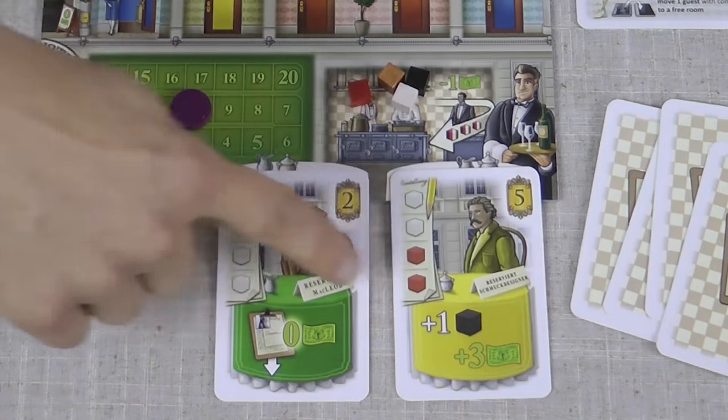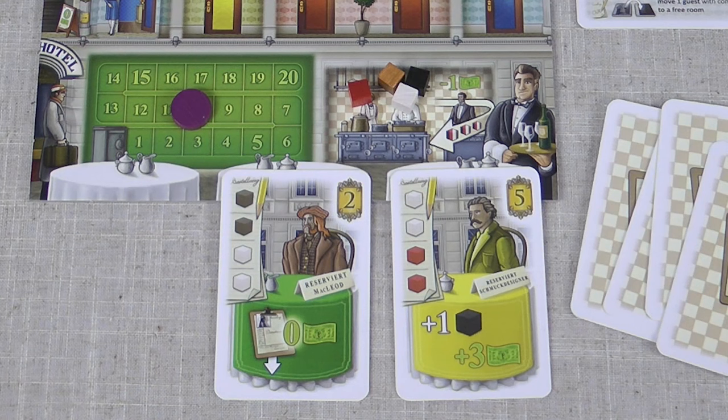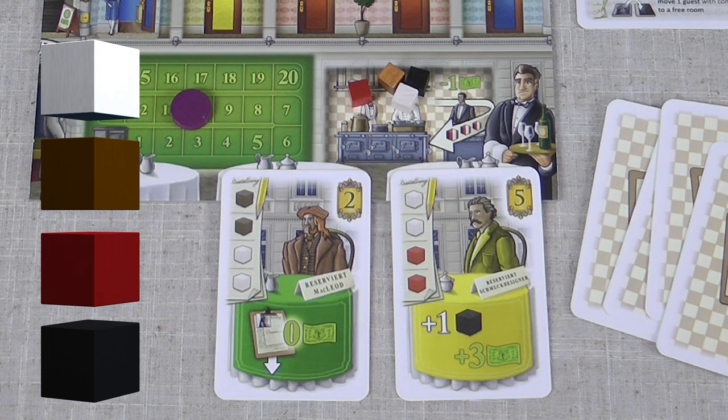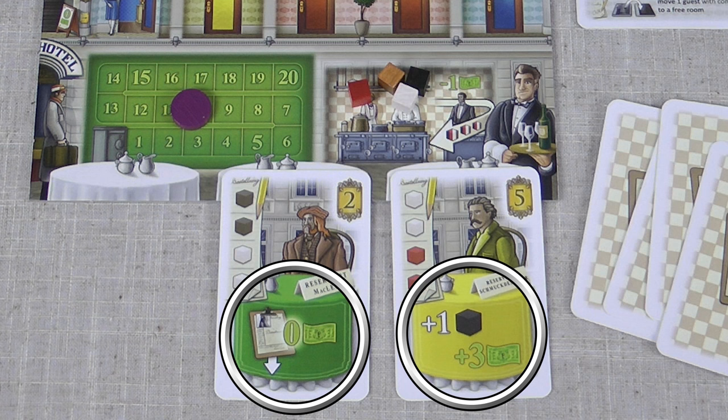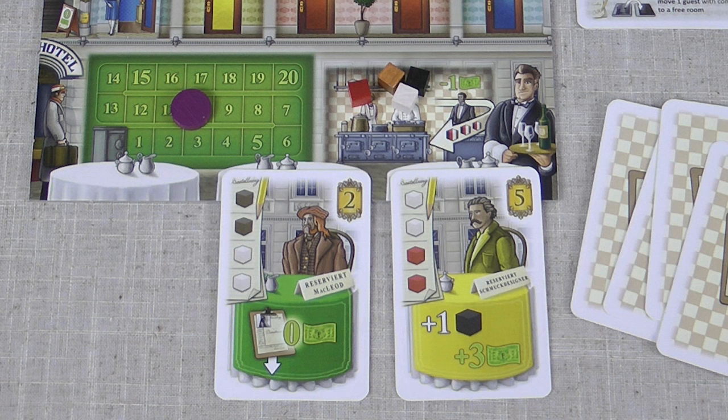Your guests are here. The icons in the top left of the card indicate what they want, which is cake, strudel, wine, or coffee. In the top right of the card are the victory points you're going to get once you've fulfilled all the needs. And also on the bottom of the card is the bonus that you get when that guest stays in your hotel.